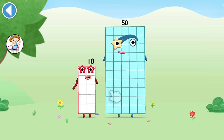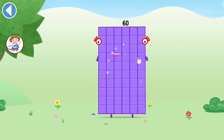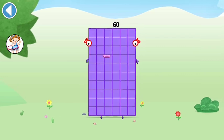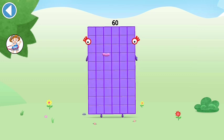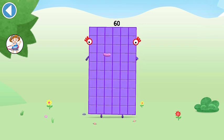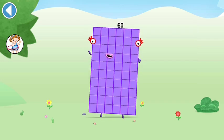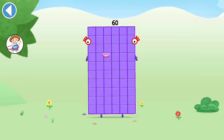Drag Number Block 10 onto Number Block 10. This is Number Block 60. This Number Block is made up of 60 blocks. I am 60, here to play with 60 spots — hip hip hooray!